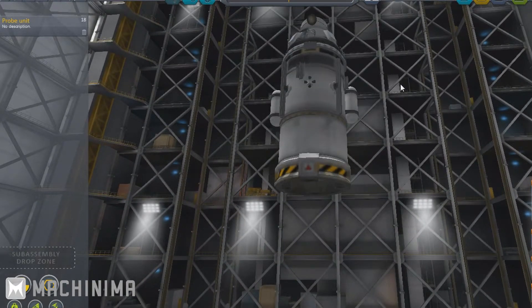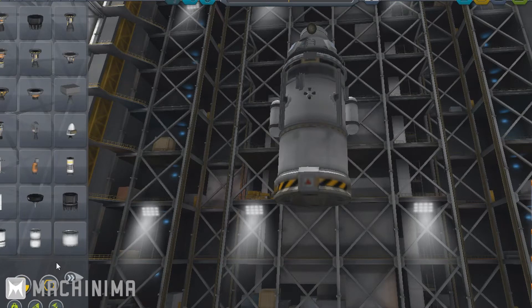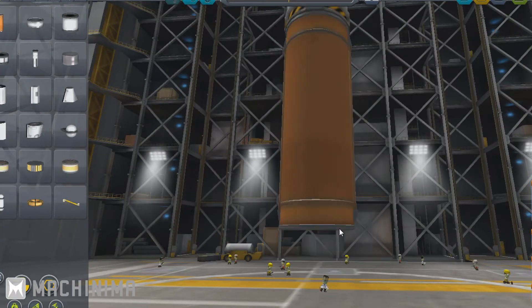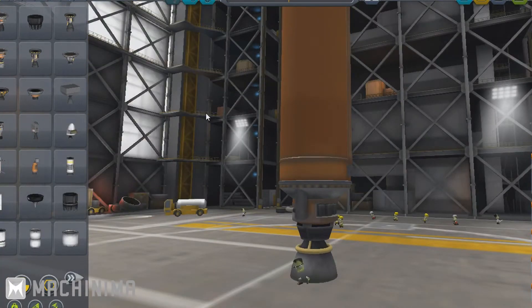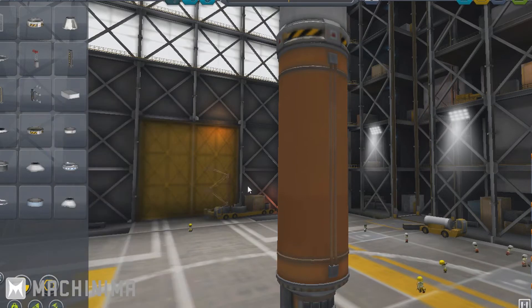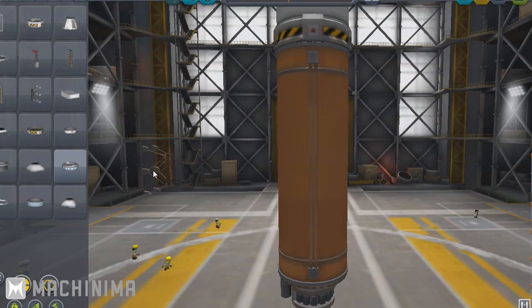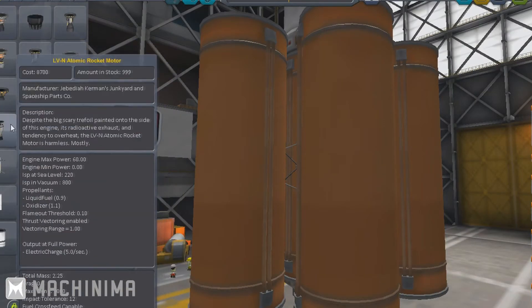Once you have that, you're going to need a launch stage — something to get it into space. You've seen me build these before. It's good to have a nice large fuel tank — these are the biggest ones I use. You're going to need a large powerful engine; the Mainsail is one of the most powerful ones available. I'm going to set up asparagus staging, so I'll use radial decouplers — let's make it six of them — and mount six large orange tanks with more Mainsail engines.